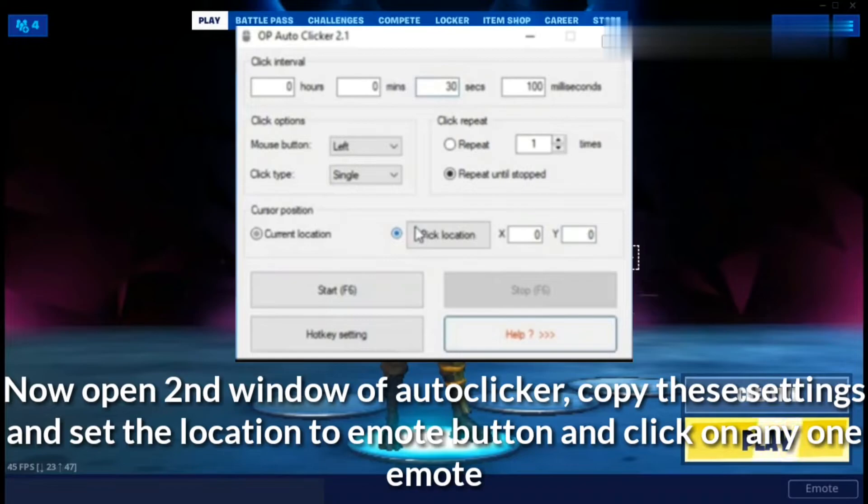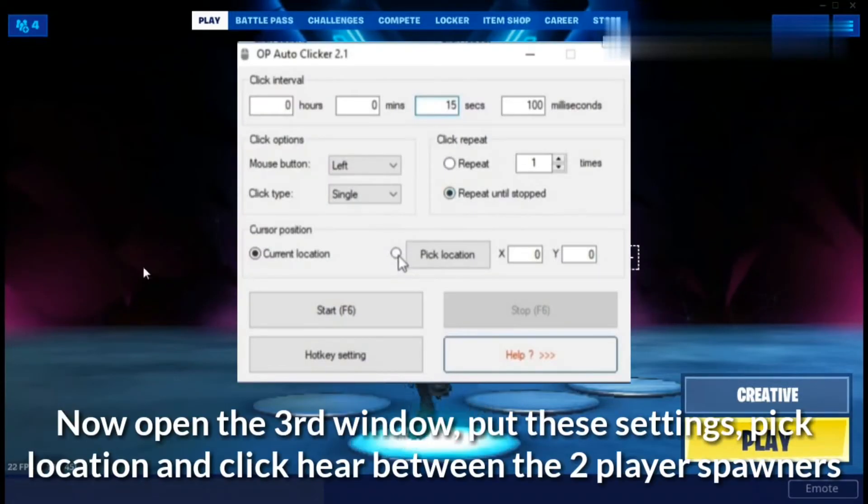Copy these settings and set the location to the emote button and click on any emote you want — here I am setting it to the Dance Moves emote. Now open a third window of OP Auto Clicker, copy my settings, pick a location, and click exactly between the two player spawners.